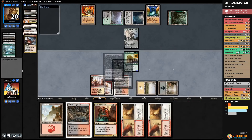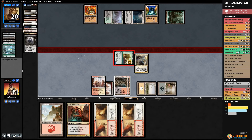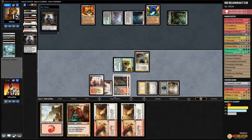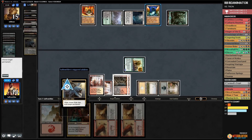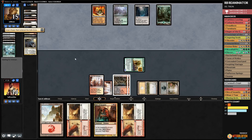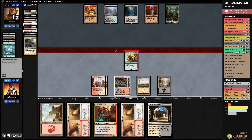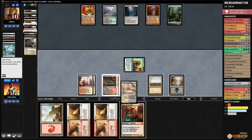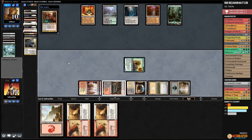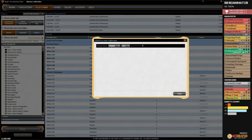We play Sulfurous Springs and attack, hitting our opponent. I think we're taking down Tron! Opponent goes to 15, Ashen Rider dies, and we blow up Power Plant. We play Sire of Insanity to seal the deal — opponent's hand is gone. They had Ulamogs and Nature's Claim, but they scoop. Taking down Tron! We beat a Relic in game 2 and absolutely crushed game 3.